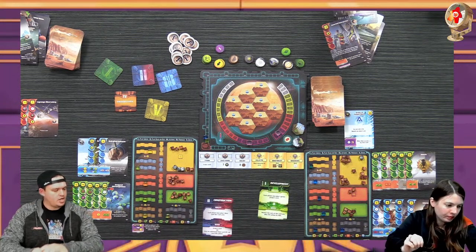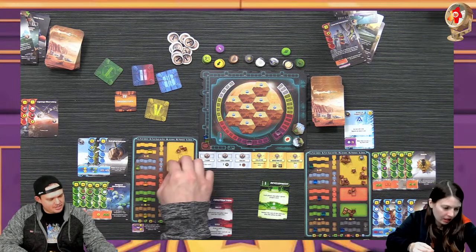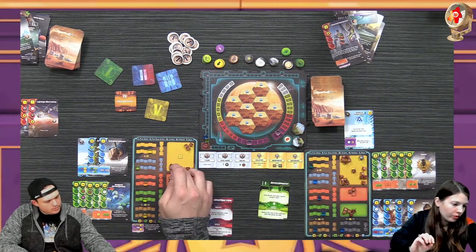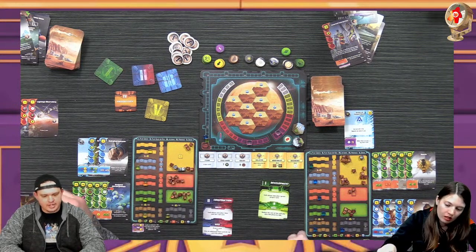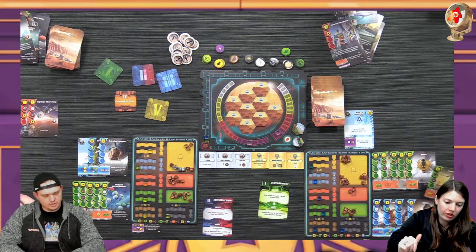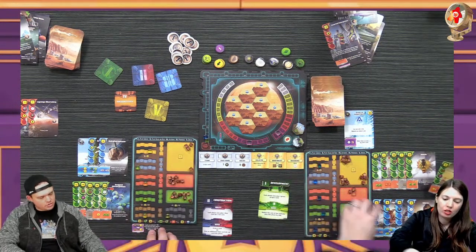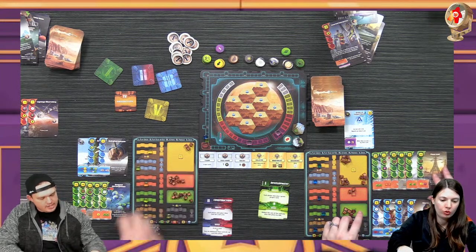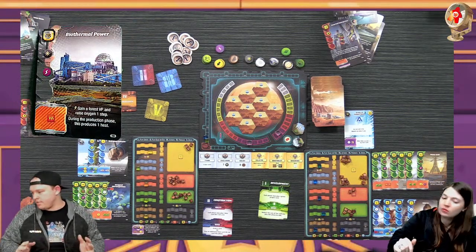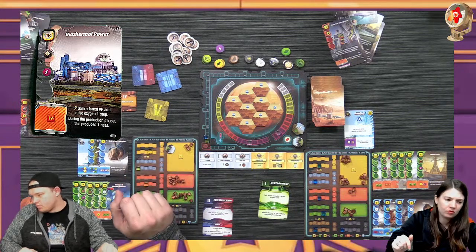Oh nice - we play a green card. I need to save some money so I'll do that for my turn. I can reduce it by... 18 to mess with but if it's a building tag then off some. This makes it 17. During production 5, 10, 15, 16, 17. Because this has a space tag and each titanium I have... but I do have to pay 18 for this card unfortunately. I'm playing Biothermal Power - I get to gain a forest victory point and raise the oxygen one step.